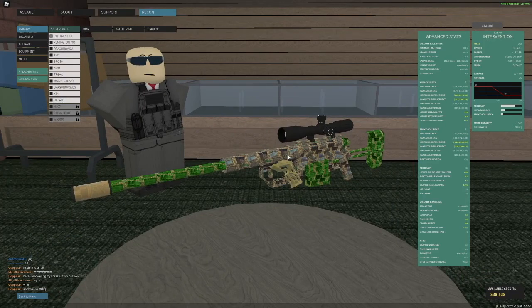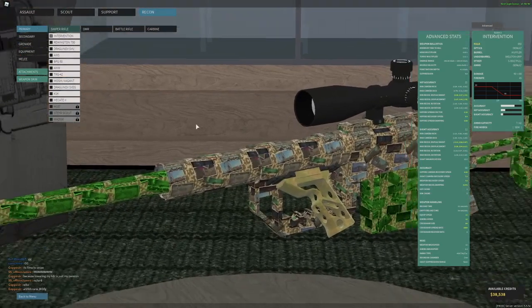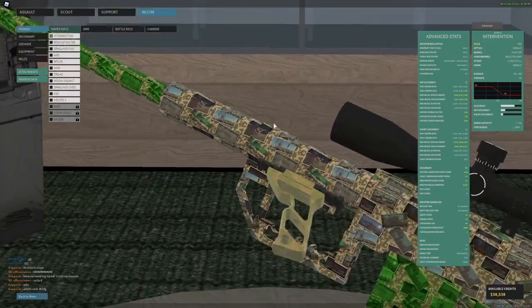First off, you're going to want to pick your gun. Obviously any sniper rifle will do. You can also use a DMR — some DMRs work in the same way that a sniper rifle would, such as the SCAR SSR. Let's start with all the sniper rifles and which ones I think are pretty good. The Intervention I would say is amazing, and if you're a low rank player just use this one.